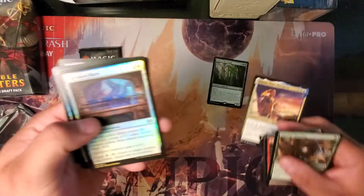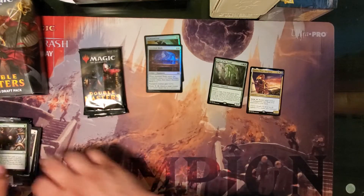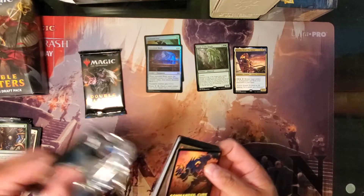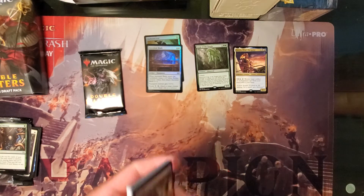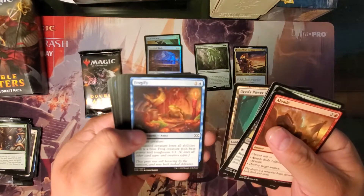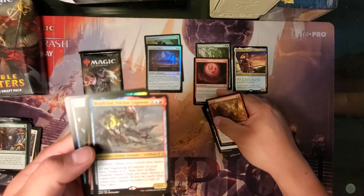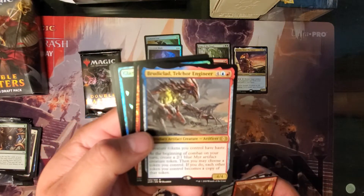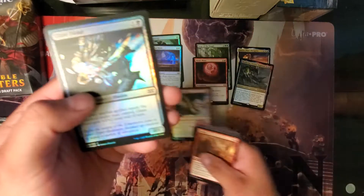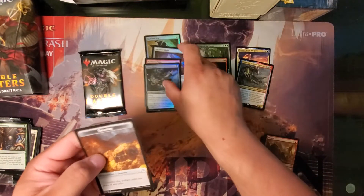Starting the first pack: Leige of the Tangle and Hana Ship's Navigator, with Ancestral Blade and Darksteel Axe as the two foils. I don't think I have any of the Hana — I've had several of the Lieges from the first set. Moving to the second pack: somebody will probably want to trade for Urza's Chalice. Sweet — Blood Moon! And Bruticlade, and a Poldavian Rage foil, and Glaze Fiend — really cool artwork on that one. Treasure token too.